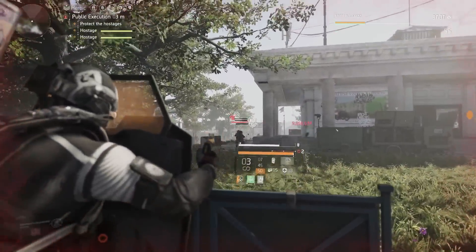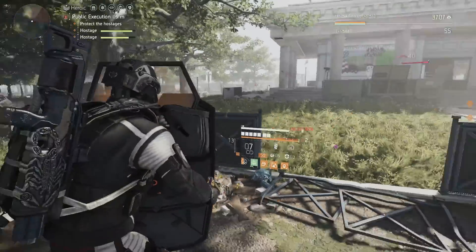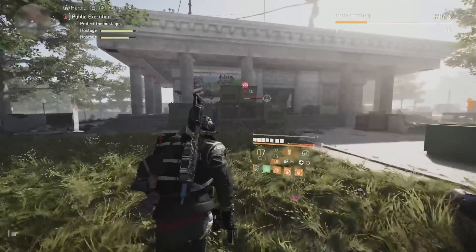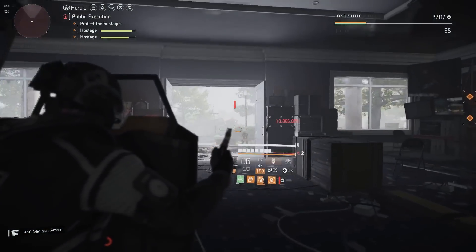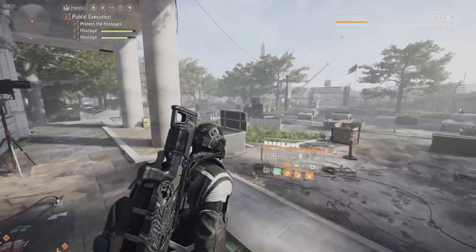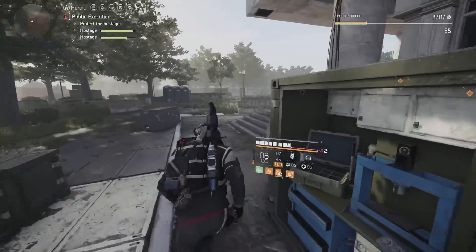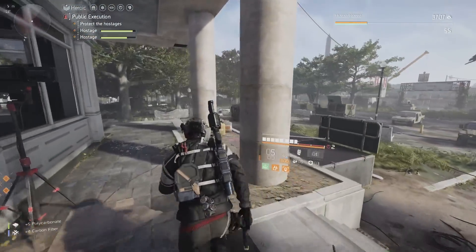Even though this build is running a ton of reds, because of the way the gear set is set up it allows you to get through it very quickly. Just look — boom boom boom, enemies dropping, then you go to the next one. For me, public executions are getting around 518,000 XP, which is amazing. You just have to look for the waves, keep searching for them, and knock them out.